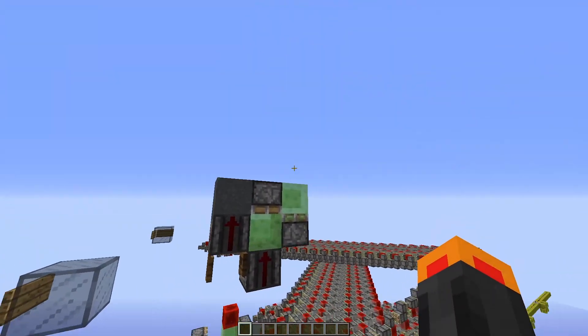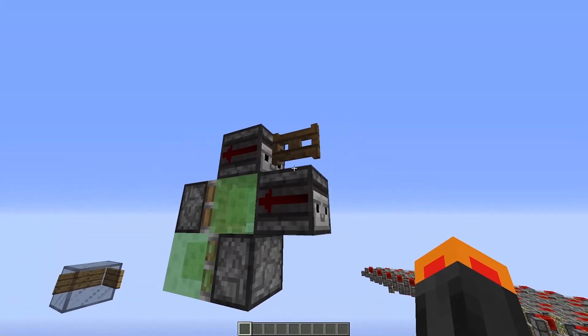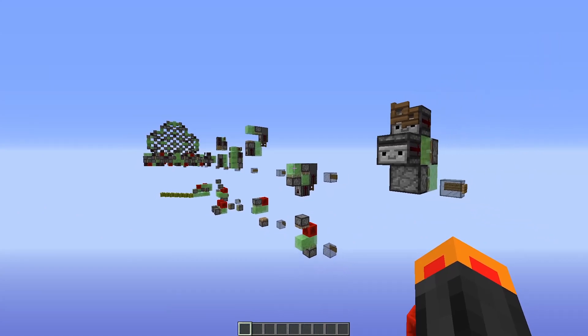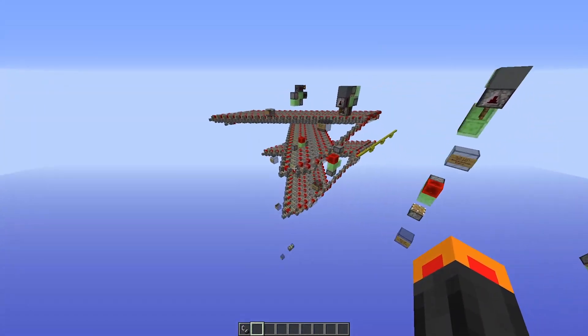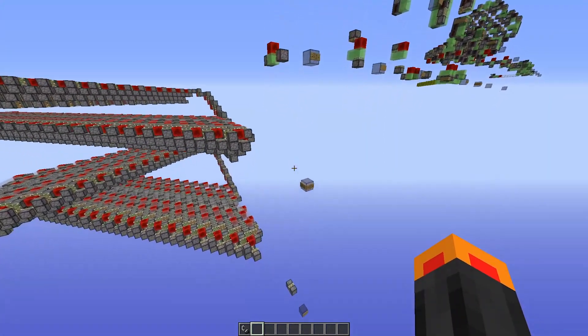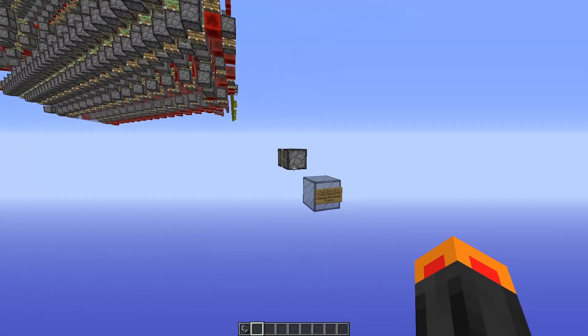This can be fixed in 1.13 by using non-flammable blocks instead. All of the engines shown today were designed in 1.12.2 with old versions in mind, but they should work in newer versions too. However, with non-flammable blocks and honey blocks, some of them can probably be compacted even more. You can download the world from the description and try improving the engines yourself.